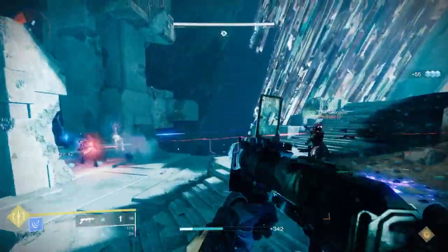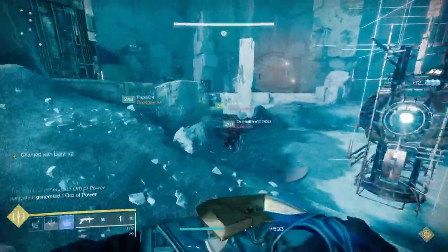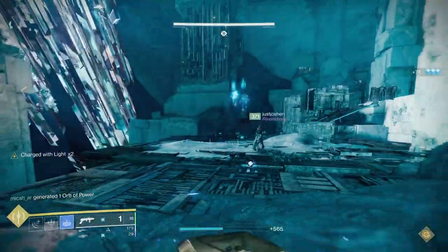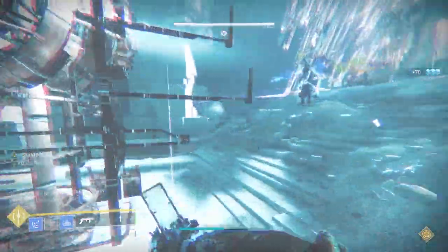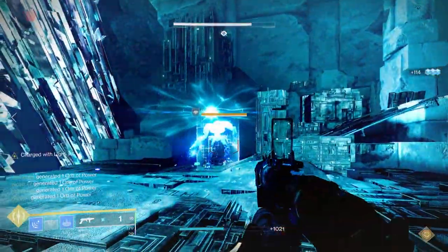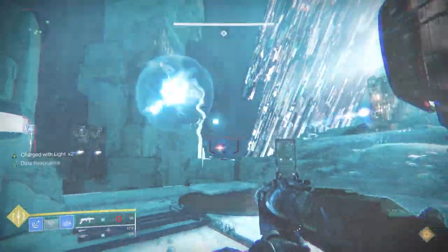One of the keys with this that you need to be very careful about is that it's very easy to use the super and not completely kill the Praetorian. What I would recommend is that when you get ready to kill any of the Praetorians, you basically get right in front of him. If he's on the stairs, wait until he's on a flat surface, and then get right in front of him and use it - because you can accidentally hit to the side, or only get him with splash damage, and that's not going to kill him, and then you won't pass the challenge.